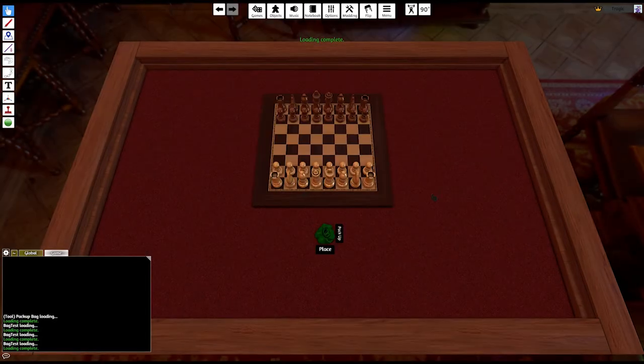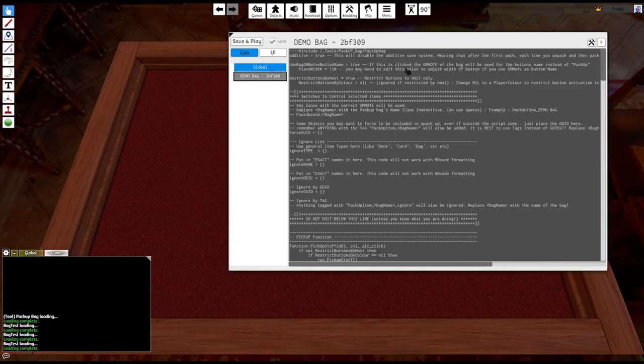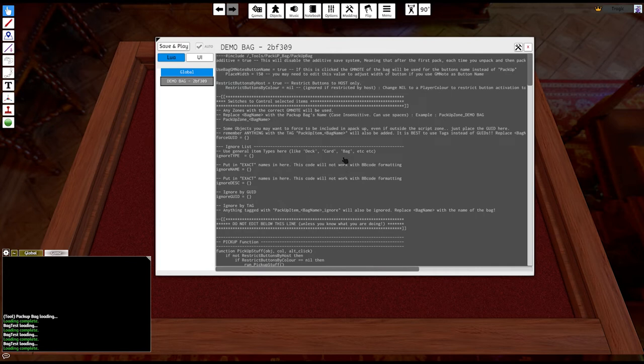Here's our demo scene: we've spawned some objects and the bag. Nothing will happen yet, but if you right-click on the bag and go to Scripting > Scripting Editor, you'll see the actual code for the mod. All the options are at the top. Where it says 'do not edit below this line' — that means just that. The first option is 'additive equals true', which means the bag will find new objects. Set it to false and whatever's in the bag will be frozen.